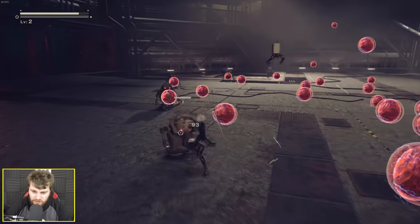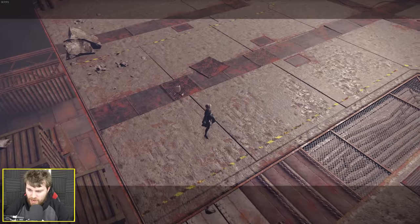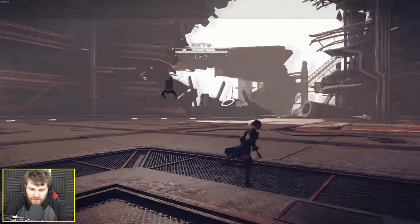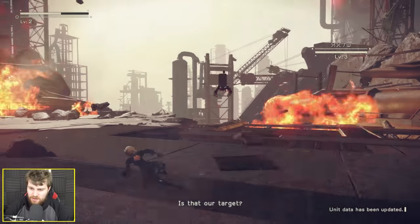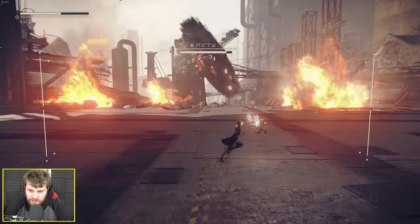The movement and controls right off the bat feel very smooth and responsive. Right trigger makes me move really fast, like a dodge ability almost. Apparently there's a giant factory saw-like monster attacking me. If I press left trigger, my robot locks on, so that's handy.